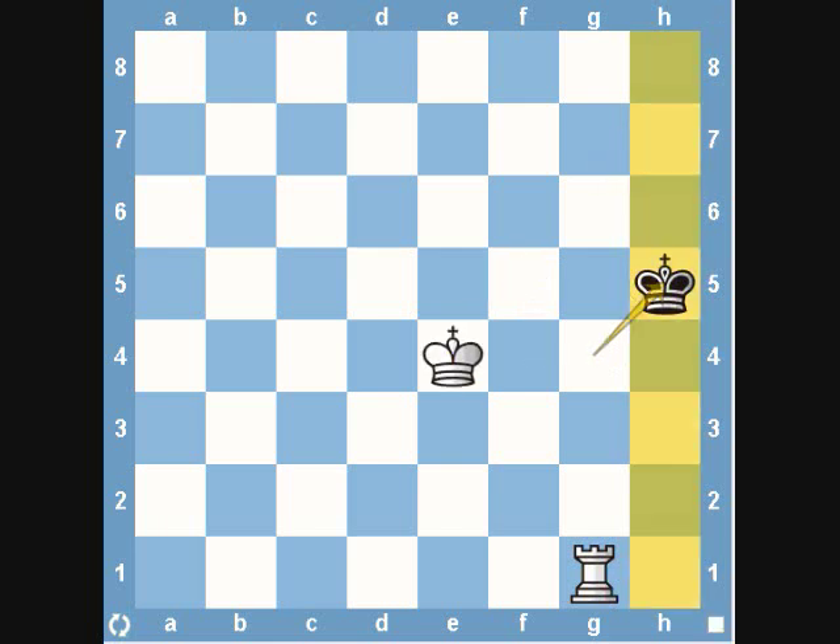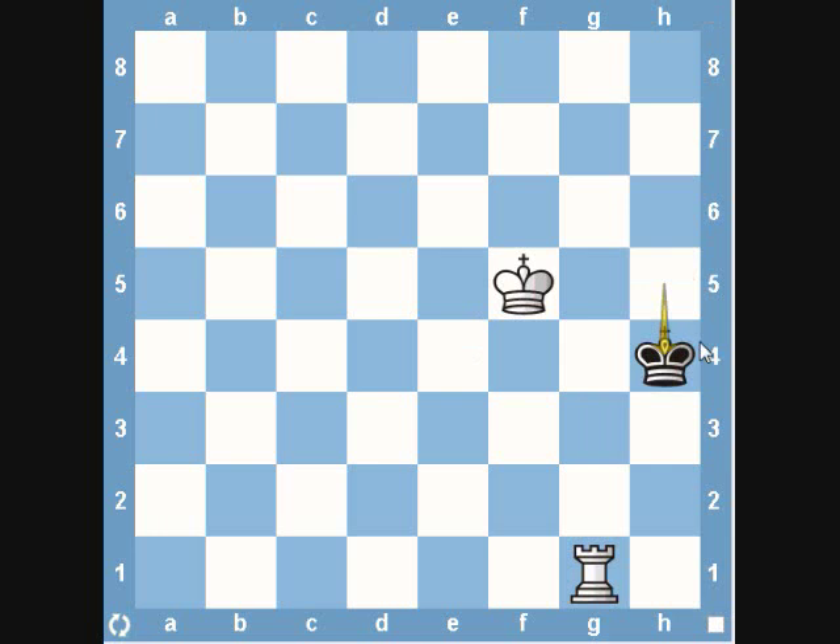From here we're simply going to bring our king into the mix. If it were our move right now, it'd be checkmate — we'd go to h1. But we want to bring our king in. Our rook is already on a great square, so we'll leave that there. Black is going to move, and his only chance is to come and attack our rook. Right away we're just going to move our rook so he can't come any closer — we'll go ahead and bring our rook to g8.